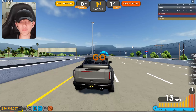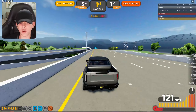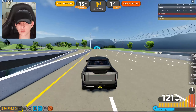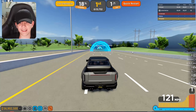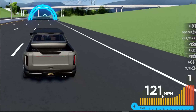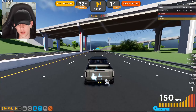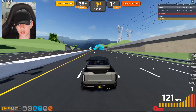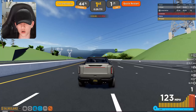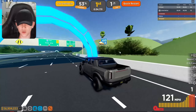Now I'm on the highway and I'm going to be testing it for top speed. I'm guessing maybe around 200-something miles per hour — if it goes above that, that'd be kind of crazy, but I doubt it, it's just a truck. We're going 121 miles per hour. With boost, we're going about 148 or something like that — that's horrible. This has got to be one of the slowest cars in the game, but at least it looks cool.